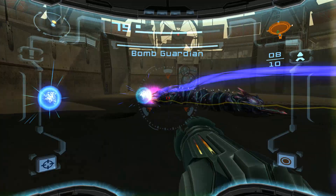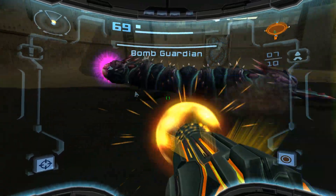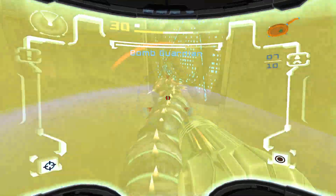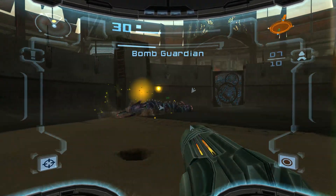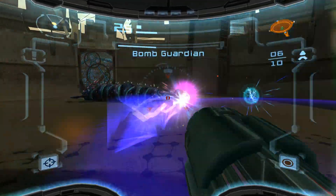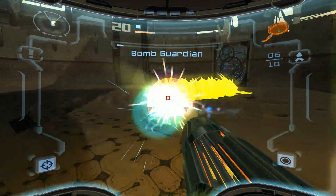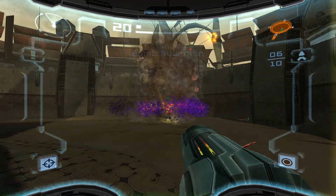Okay, so missiles might be the best option to hit the tail. A charge beam does a little bit more damage than a missile. You can deal more DPS overall with missiles because you can shoot faster, but in the case where you have one moment to deal damage, I feel like a charge beam is probably the better choice. I'm mostly focused on dealing damage rather than worrying about the damage I'm taking at this point.